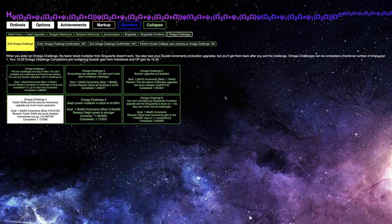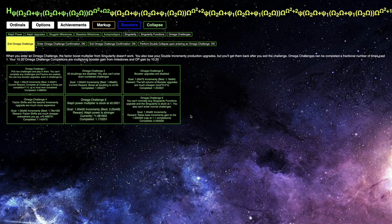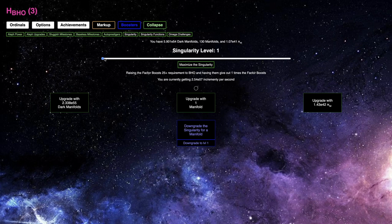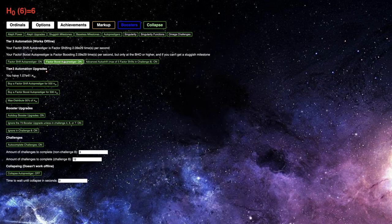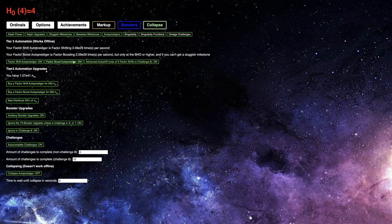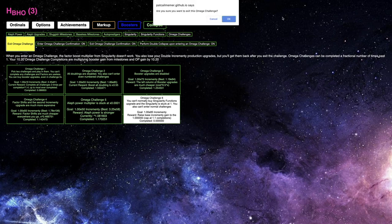The reward is that factor shifts are going to be much cheaper. I'm not exactly sure how that's going to be useful, but I will take it. Maybe I can try Omega Challenge 6 with this. Let's see if I can do anything — I've reached the back of my Howard Ordinal. My singularity is locked at one, can't buy singularity functions. I could try to get the factor boost auto procedure here, but I'm getting factor boosts. How am I supposed to get E85 incrementy? I don't know how to do that, but at the very least I've completed another Omega Challenge.